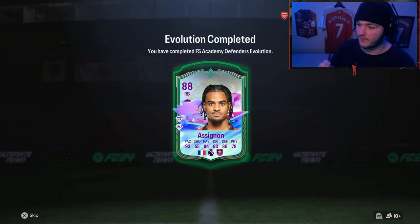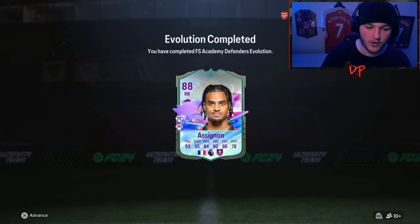With the new Future Stars Defenders Academy, we've gone ahead and completed Lorenz Asenion. Hopefully that's how you pronounce his name — I searched up a pronunciation and could only find one video on it, so we'll just call him Lorenz. But this card looks brilliant. Just looking at those stats: 93 pace, 90 dribbling. Let's get the chem style on him, see what he looks like in game, and play some champs qualies with him to see if he was the right choice.